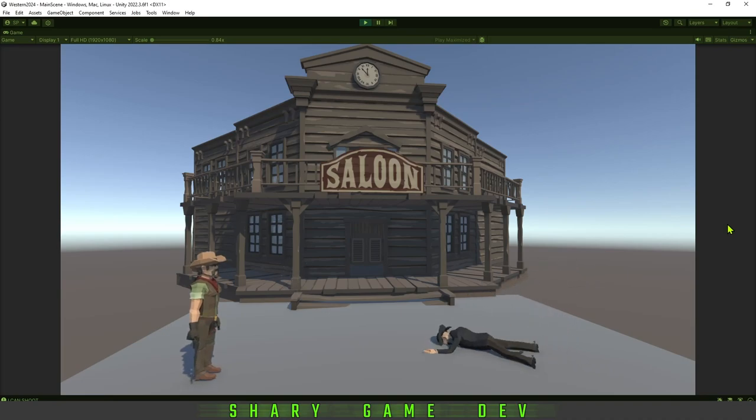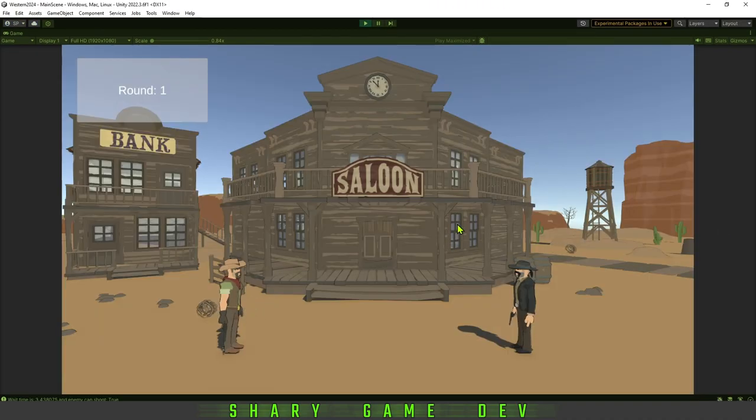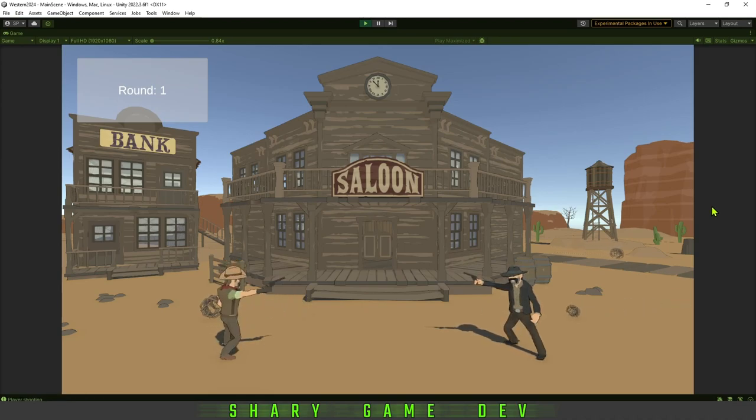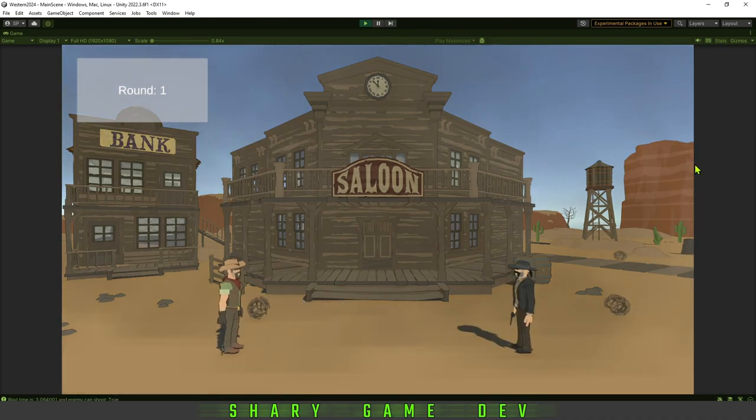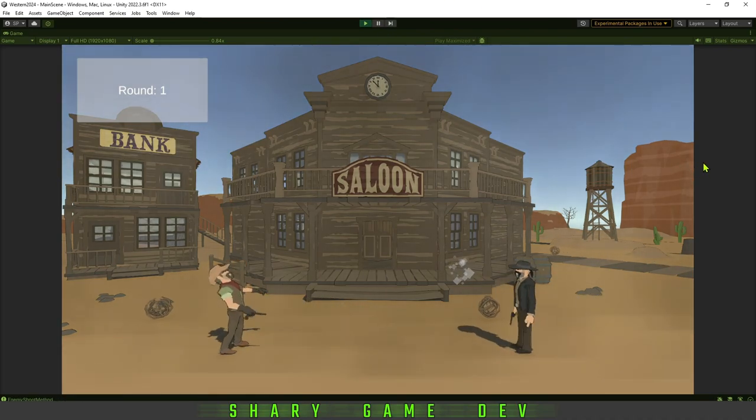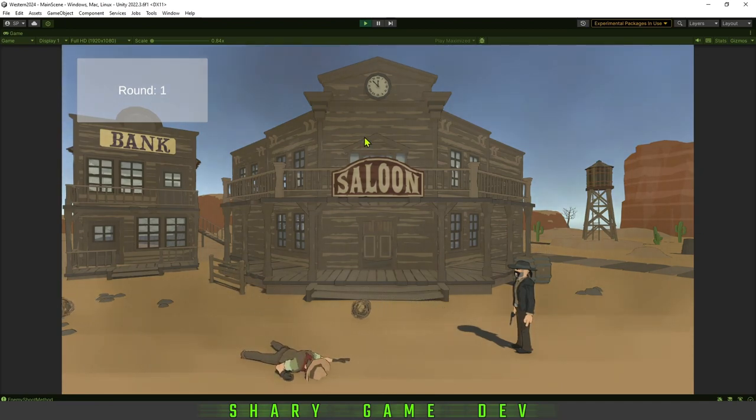Basically the game goal is to press space and shoot the enemy while he's lifting his weapon. If you do this too early, he kills you — you have to press it at the right moment. I've also added some fog and moving elements in the environment to make the scene look a little better.